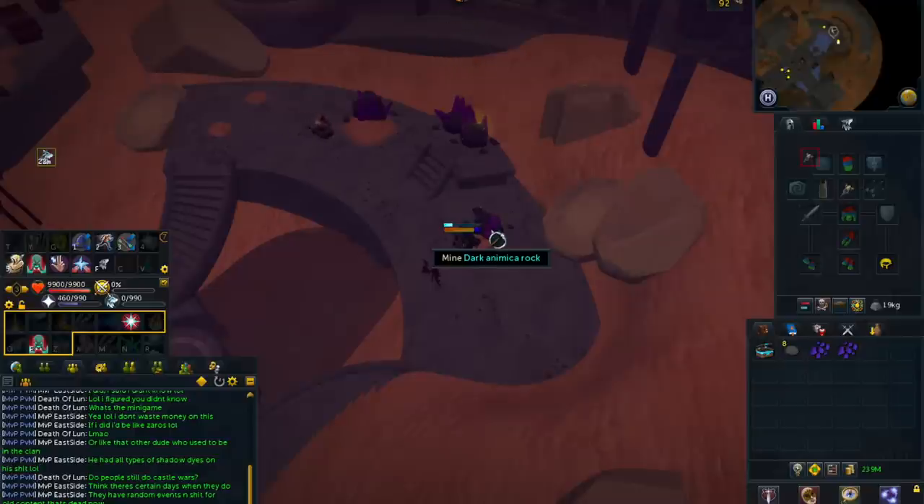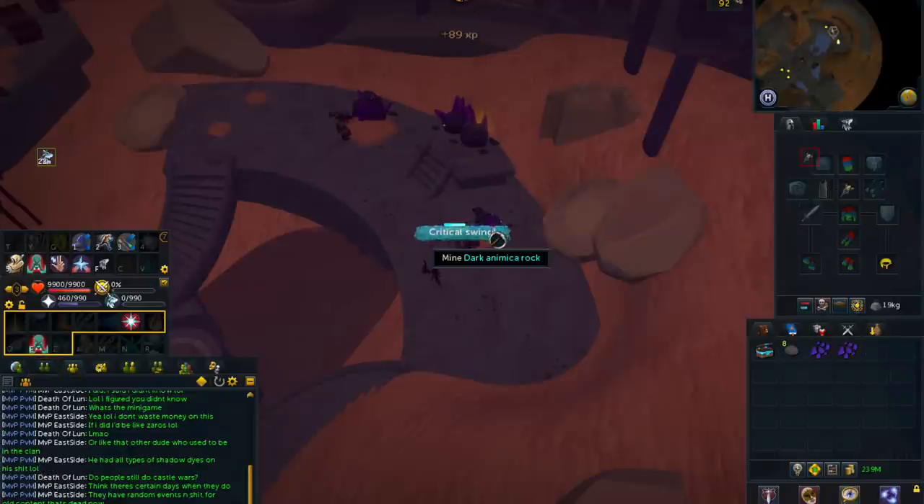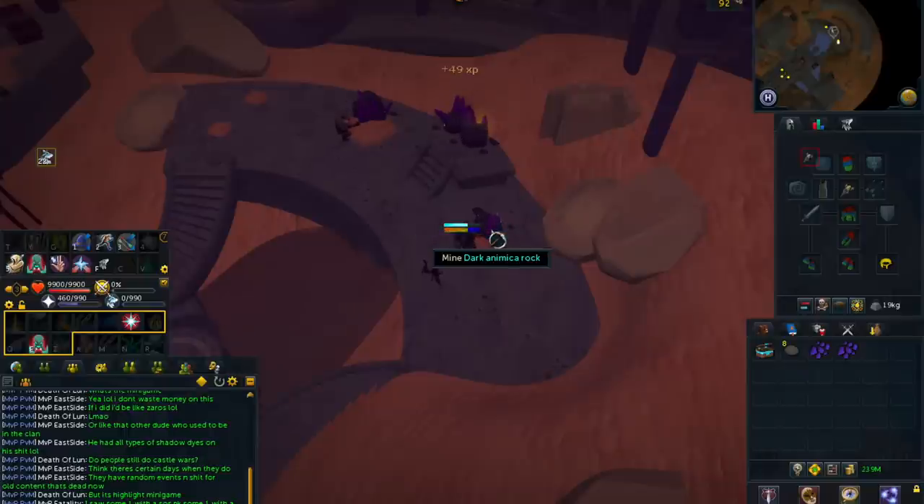Alternatively, if you do not have a Grace of the Elves, you can also bring the Elder Rune Box. This will allow you to store 100 to 120 Animica of each kind before it is full, allowing you to stay at a spot for roughly 20 minutes. It does make it a pretty AFK method as well, although you will need to do a little bit of banking if you don't have the Grace of the Elves necklace or any Sign of the Porters.